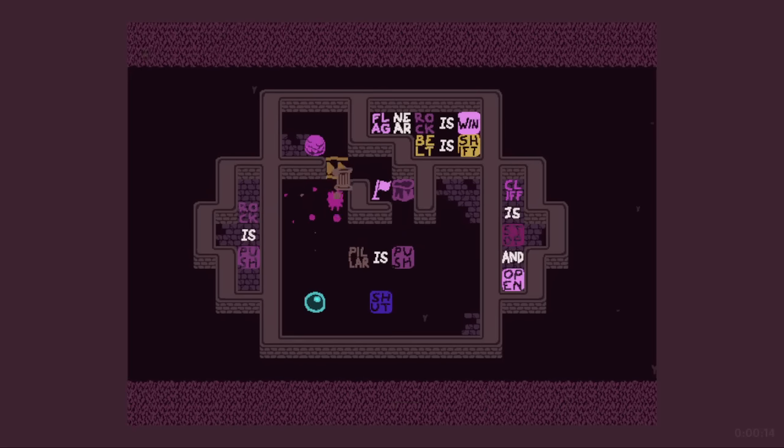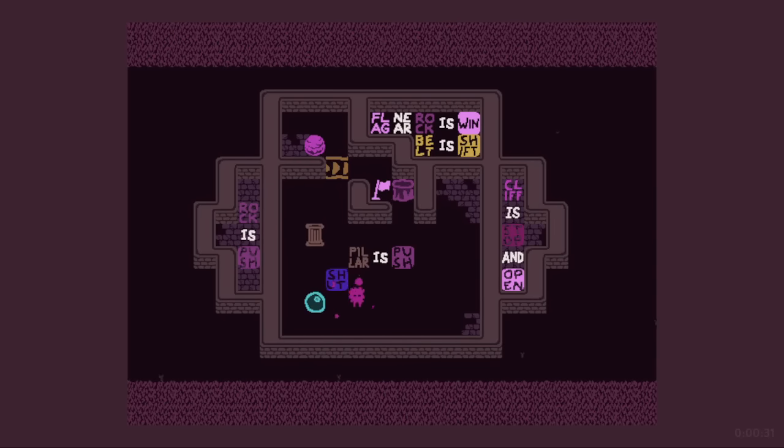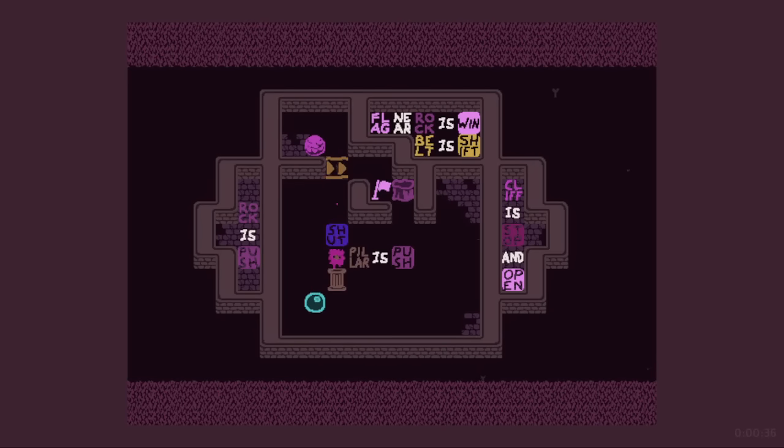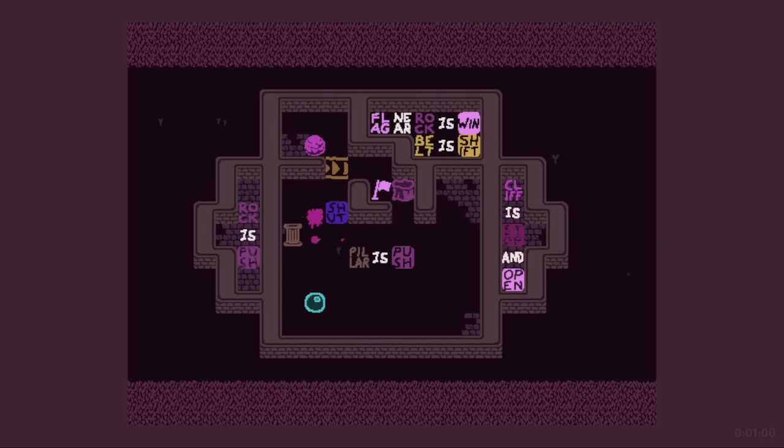Is it blocking? Hmm. This is weird. I think I definitely need the rock back there. And pillar is not stop. It doesn't really even seem like text is capable of blocking any of this either. I don't think you can get text up there at all.